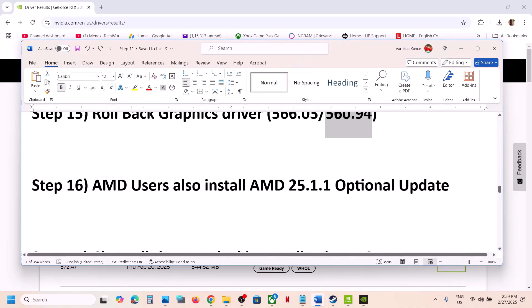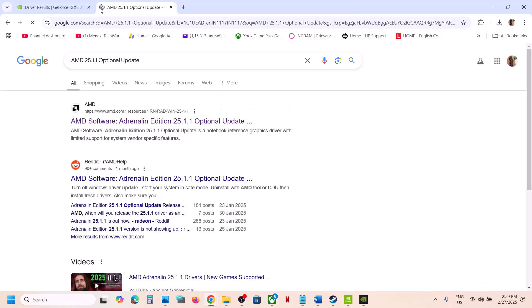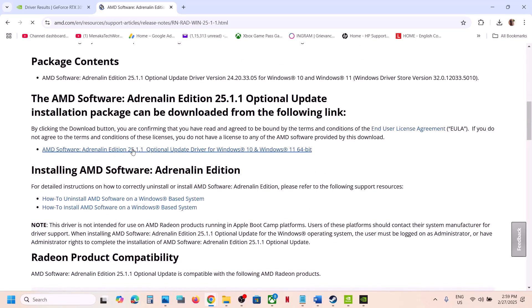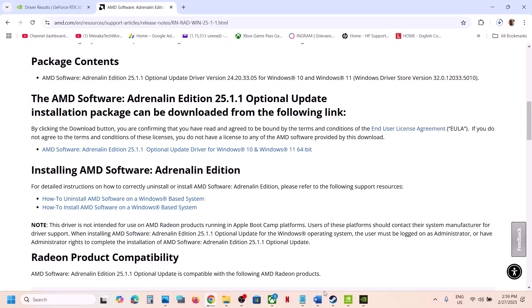For AMD users, install the AMD optional update. Search Google for 'AMD 25.1.1 optional update,' go to the AMD website, scroll down and find the AMD optional update, click on it, download it, run the exe file, install it, restart your computer, and then launch the game.